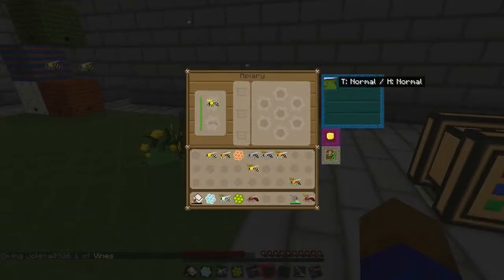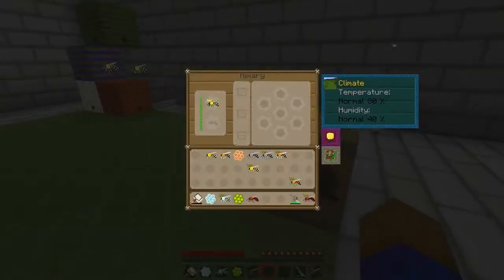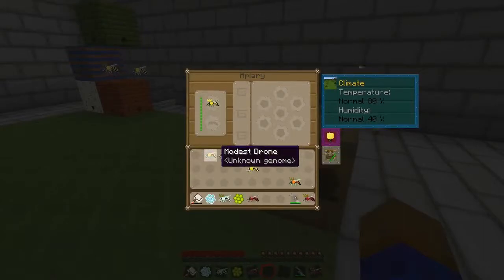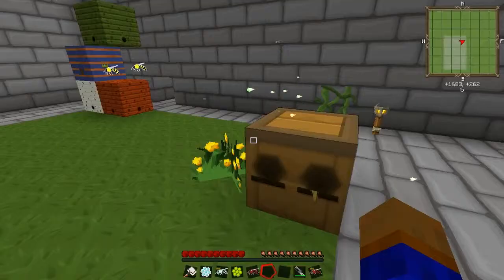Different bees require different climates. Right now we're in a normal climate, and all kinds of different biomes have different climates, so you've got to see what your bee likes and doesn't like. For instance, the modest bees I was going to put in were found in a desert — that's where their hive is from — so they need a hotter temperature in order to go.